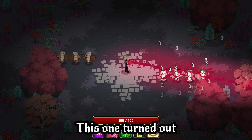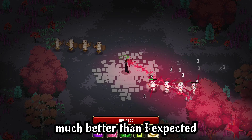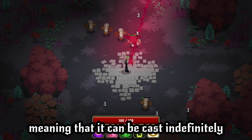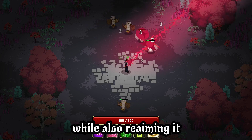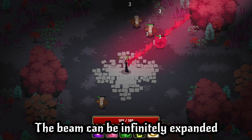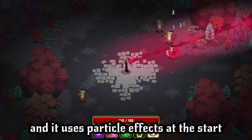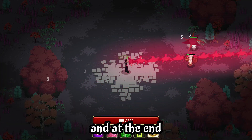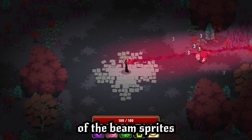Death Beam. This one turned out much better than I expected. It uses a new channeling spellcasting system, meaning that it can be cast indefinitely while also re-aiming it. The beam can be infinitely expanded, and it uses particle effects at the start, the fingertips, and at the end, to hide the abrupt edges of the beam sprites.